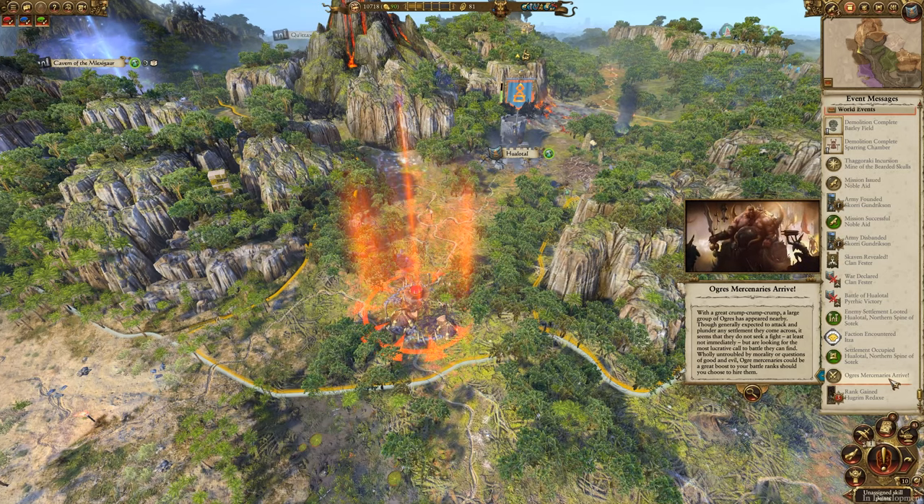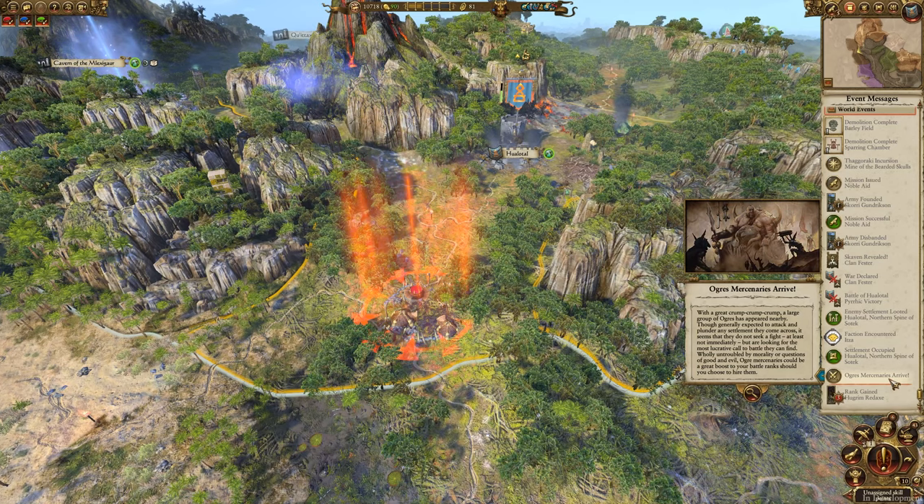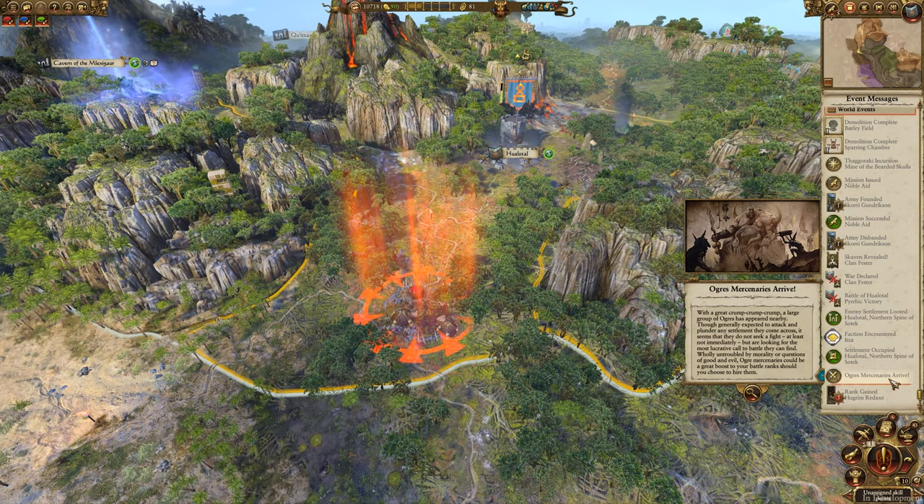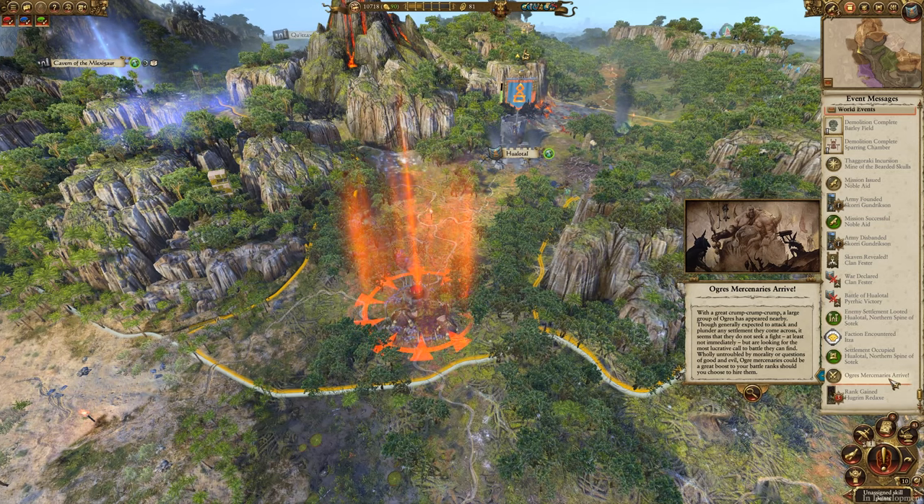Ogre mercenaries arrive. 'With a great crump crump crump, a large group of ogres has appeared nearby. Though generally expected to attack and plunder any settlement they come across, it seems they do not seek a fight — at least not immediately — but are looking for the most lucrative call to battle they can find. Untroubled by morality or questions of good and evil, ogre mercenaries could be a great boost to your battle ranks should you choose to hire them.'